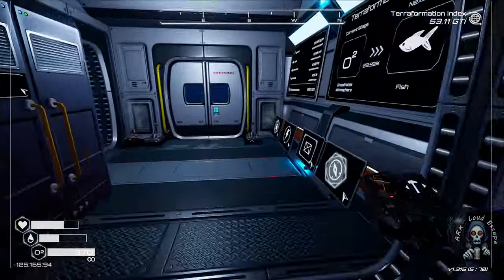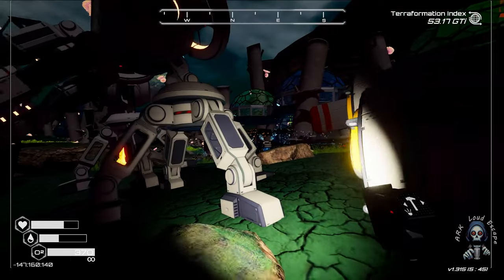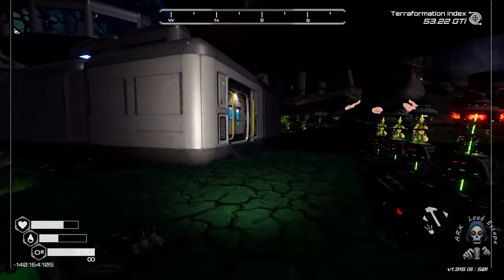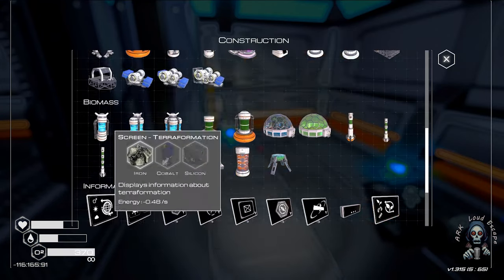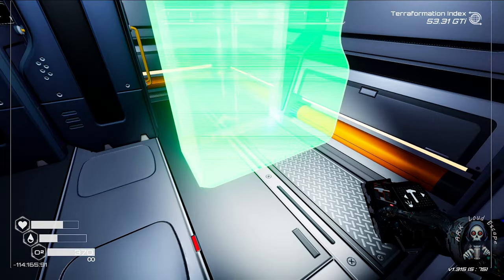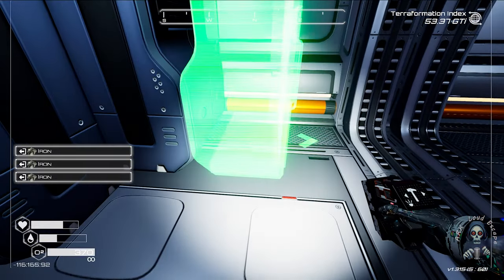It is cheap, really really cheap. We don't have something here, even here. Okay, we have iron — let's take them all and place them here. One box here, one box here.